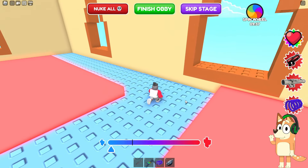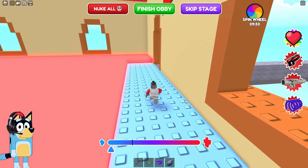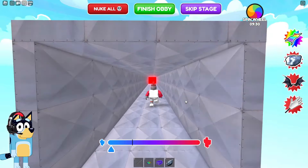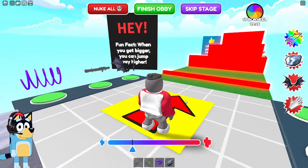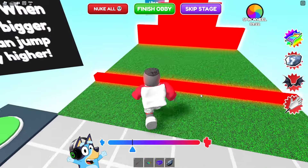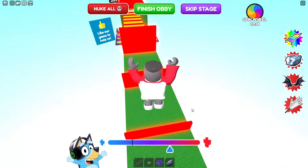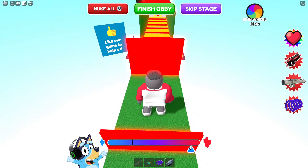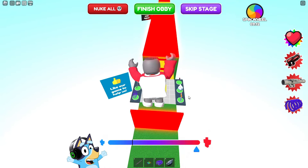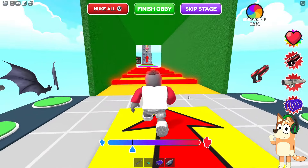Now we will need to walk past these red platforms and not touch them. I really like the concept of this game — we already played something similar when we had to lengthen our neck, but here you need to do it a little differently. Now we need to become bigger to pass by these platforms. It's very cool that because we get bigger, our jump height also changes — if it didn't work like that, we might simply not be able to complete this game.